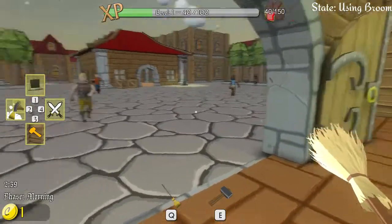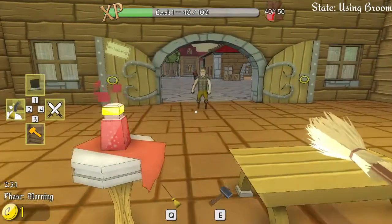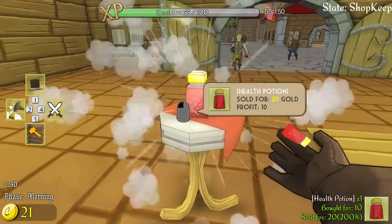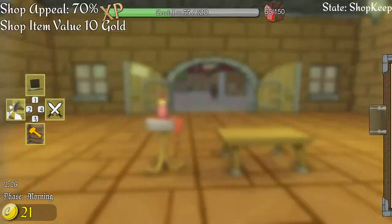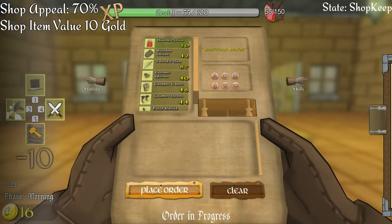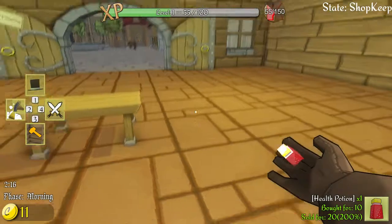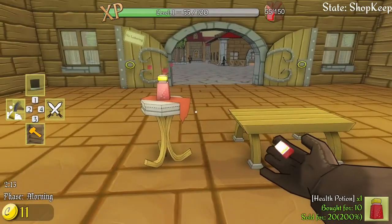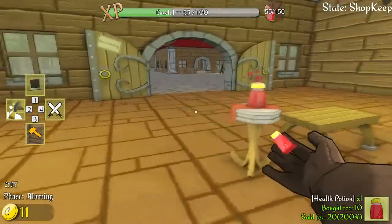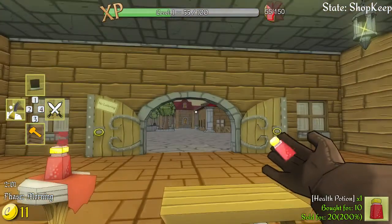Sir, hello, would you like to try some of my patented plus-10 HP health potions? You would - wonderful! Let's buy another one real quick. We're gonna buy just one and we're also going to... oh, I can't build until the end of the day, that's okay. We're gonna keep our extra 11 gold. I was gonna buy another pedestal to put over here but I can't quite do that - it's okay though.